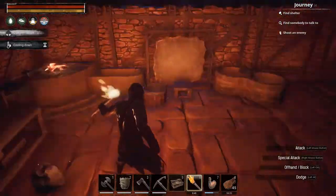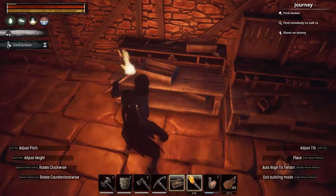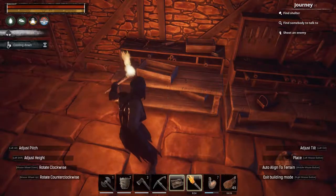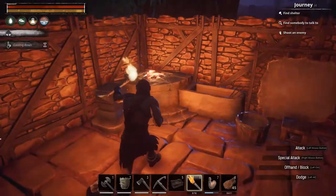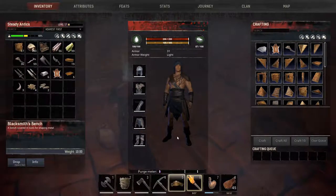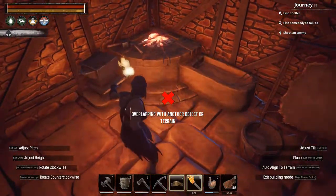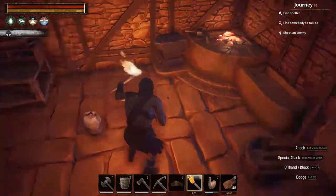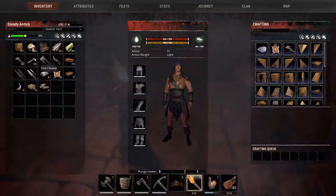We got our artisan table placed — good thing items don't despawn right away since I accidentally dropped it. I can always move these around as I see fit. Our little purple purge meter is moving — we might have a purge someday, but we don't want it too quick because we need time to prep. We definitely need to go recruiting — that's coming soon.